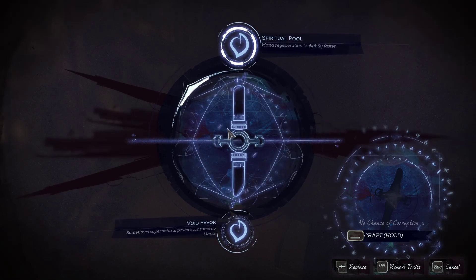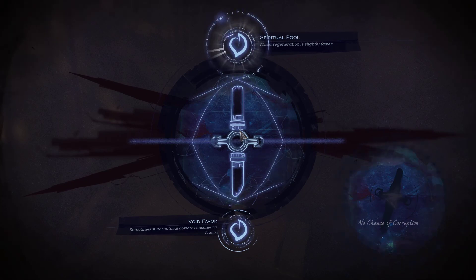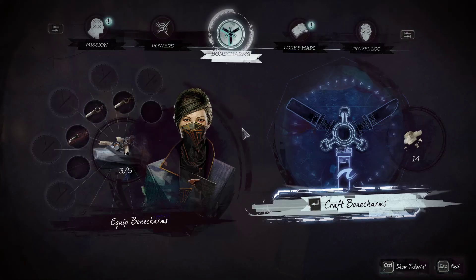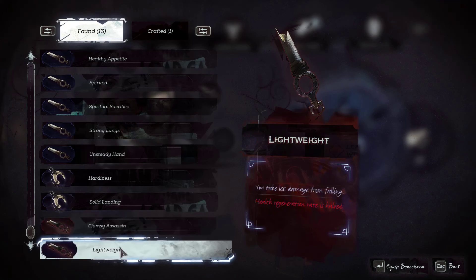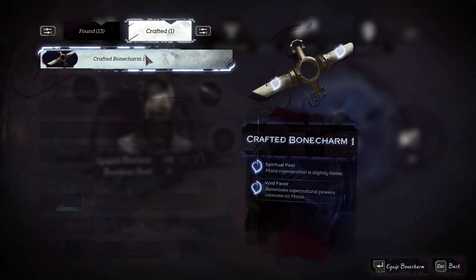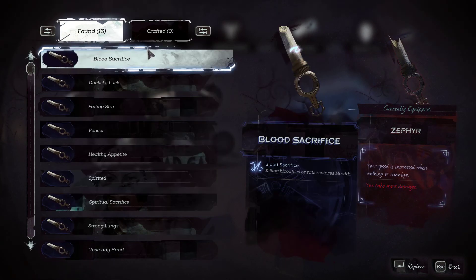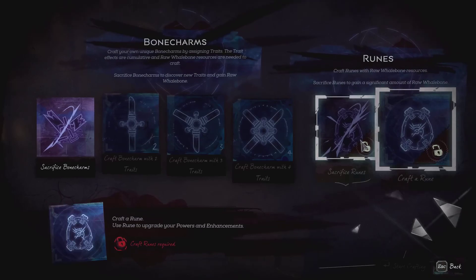No chance of corruption — really? I guess there is a chance of corruption, but we'll see. Alright, so that's how you do it. I see — that's cool, I like that. There it is: crafted bone charm one. Oh, that's neat — that's really cool, I like that. I think we can do another one, yeah, let's do another one, why not?